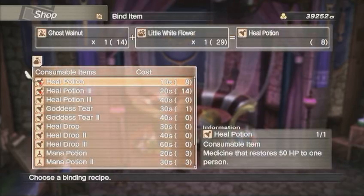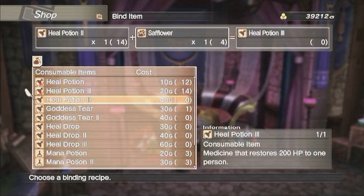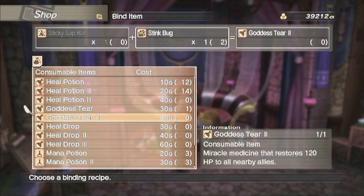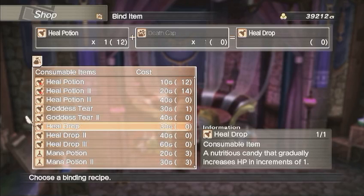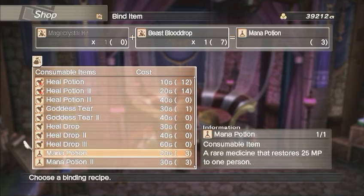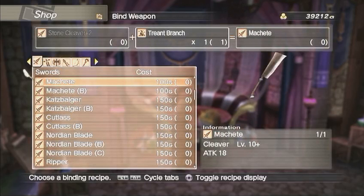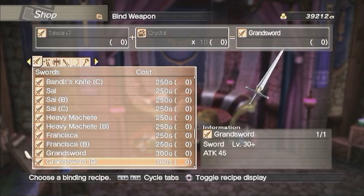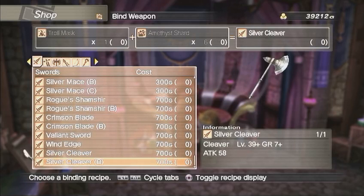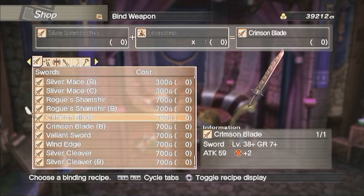Alright, so what can we make? We got heal potion threes — we could make a few of them, but I'll hold onto those for a bit longer. Goddess tears. I ended up donating all the heal drops because I really don't see how that can be beneficial, and we're getting pretty close to the end of the game. If I haven't had a use for them yet, I probably won't. We got mana potions as well — still can't make any of those. Charge drinks. As far as weapons go, the only ones better than what you have equipped either require items you don't have, or they're basically end-game stuff — right after you finish the game, go into multiplayer, go online, and start forging. The levels are 39 plus, so we're nowhere near that.